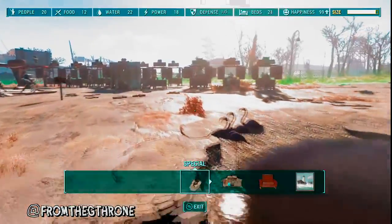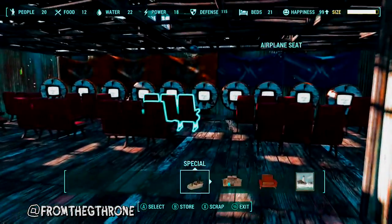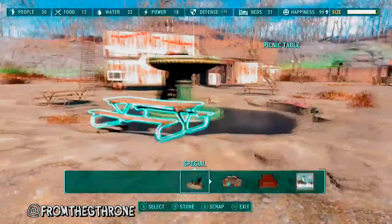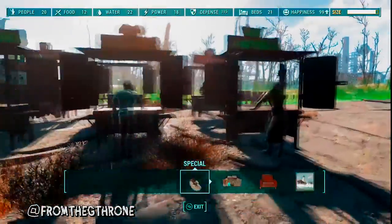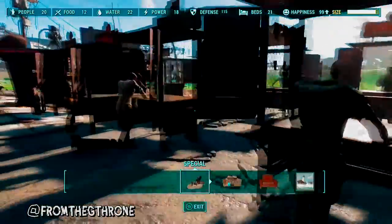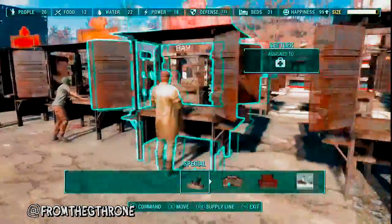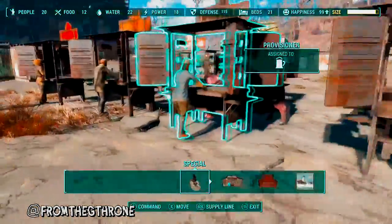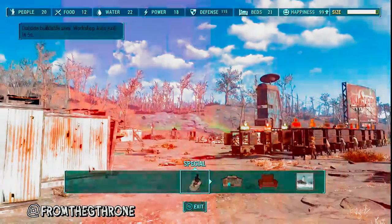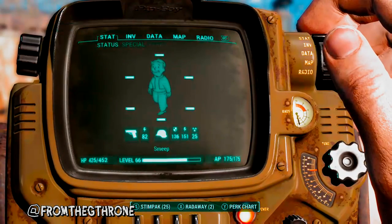Make sure that everyone's got a bed, and make sure the bed is indoors, preferably behind a door. A little trick you can use for boosting happiness is to build TVs — it's not 100% confirmed but it definitely seemed to make a difference, especially in the earlier levels. After happiness reaches 80, it hits like an invisible cap and really takes a long time to go up. Hang around the settlement in build mode — at the top right you can see if happiness is going up, going down, or not going anywhere. You need it to be going up at all times.